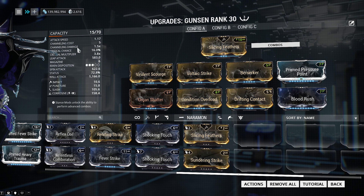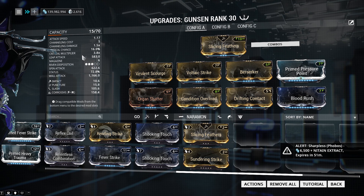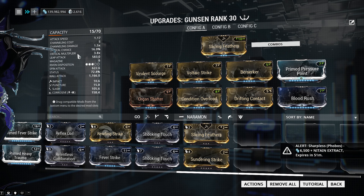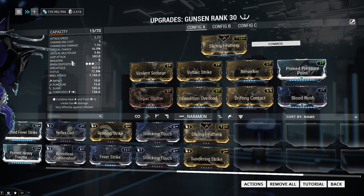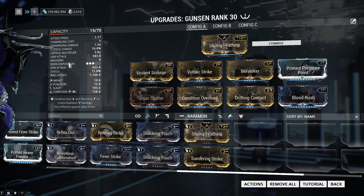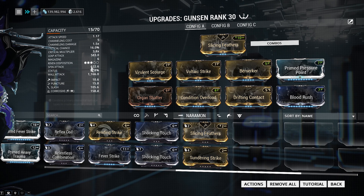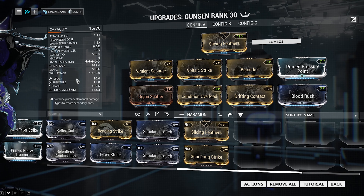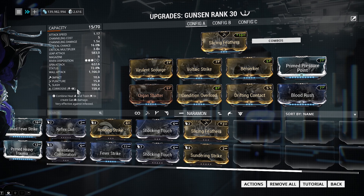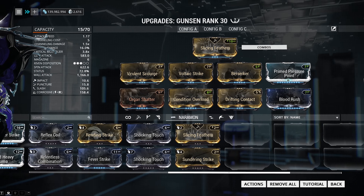Let's look at the stats of the weapon. We have channeling cost of 5, channeling damage of 1.5 times, crit chance of 16%, crit multiplier of 3.8 times — which is pretty decent. Leap attack of 580, spin attack 622, status 72.8%, wall attack 1.166. Impact is 10.6, puncture is 15.8, slash is 105.6, and corrosive is 158.4 — and that's with all the mods on.